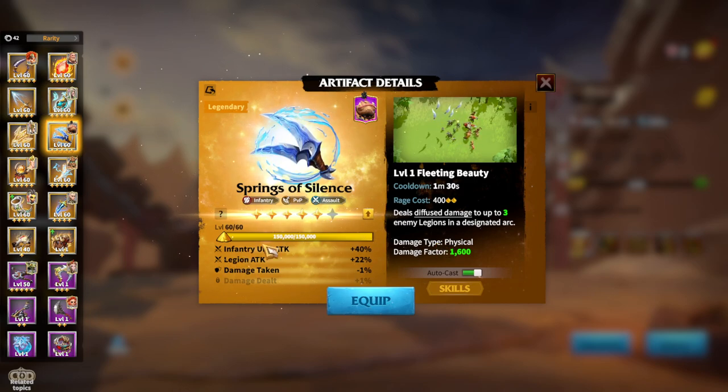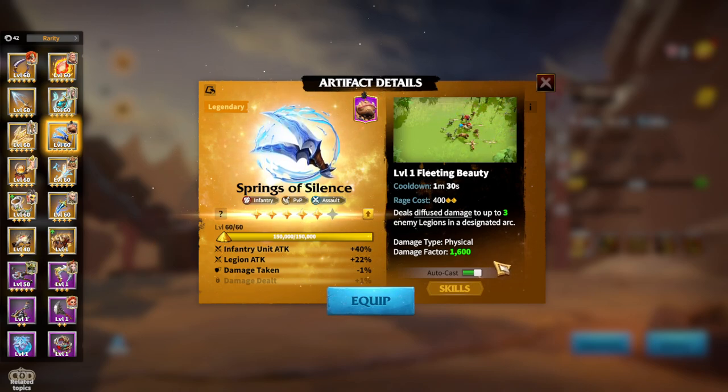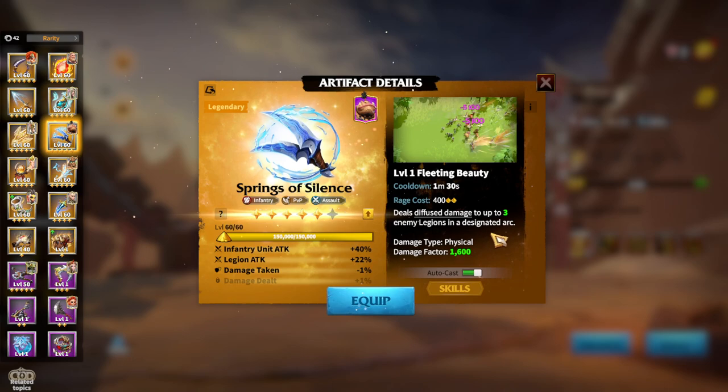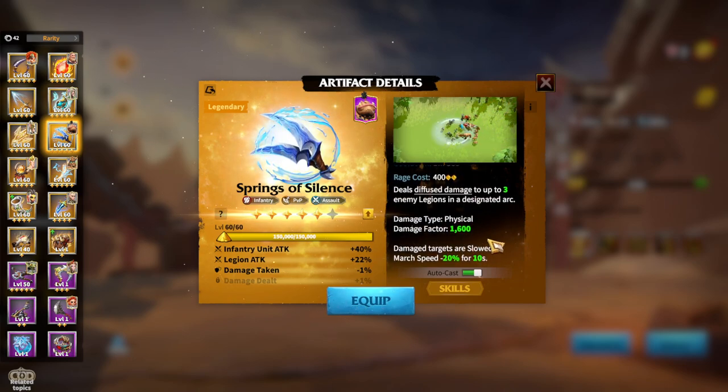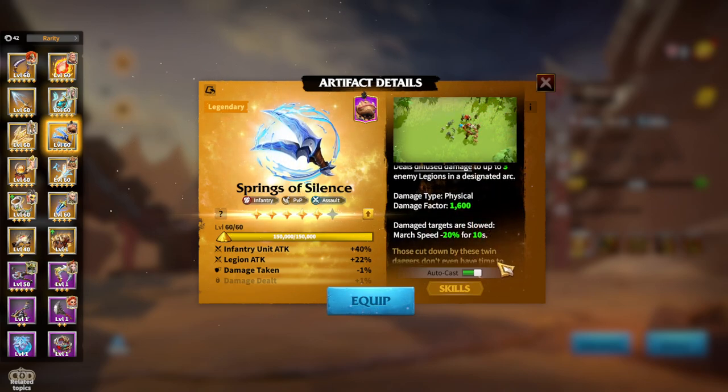But if you choose artifacts with defense stats, your Infantry Legion will be way tankier, which means it will stay alive longer and deal more counter-attack damage. Spring of Silence is an attacking style Universal artifact for Infantry. Its stats are Infantry unit attack and Legion attack. The skill deals damage to nearby Legions, physical damage type, damage factor 1600, and the main thing about this artifact is that you are slowing enemies, which makes it easier to catch them.